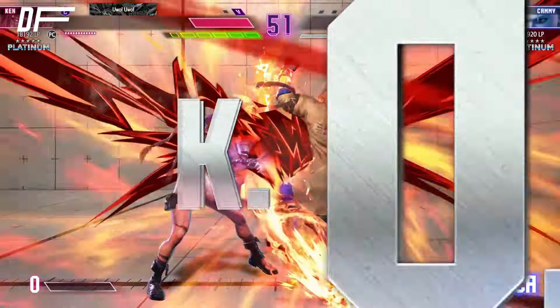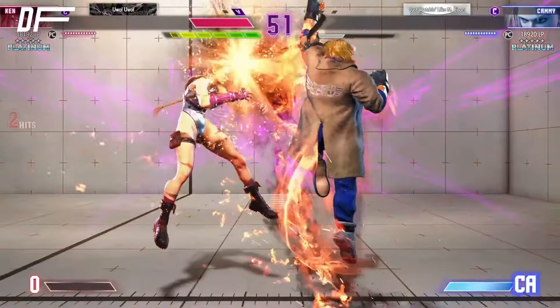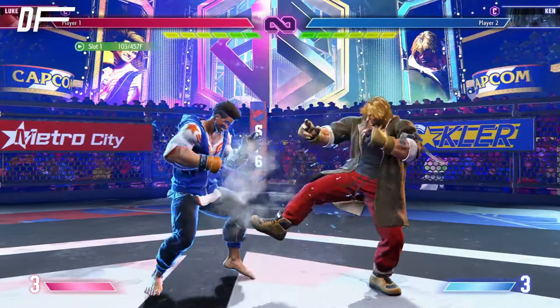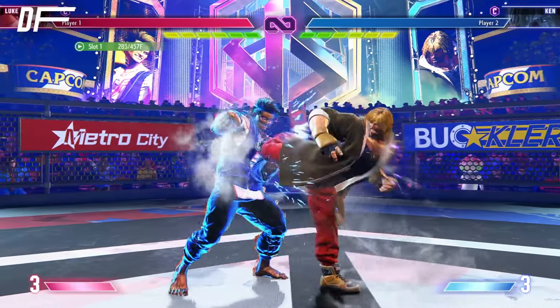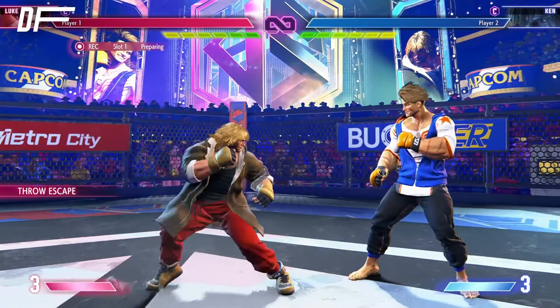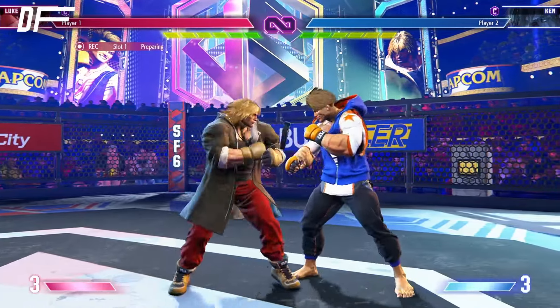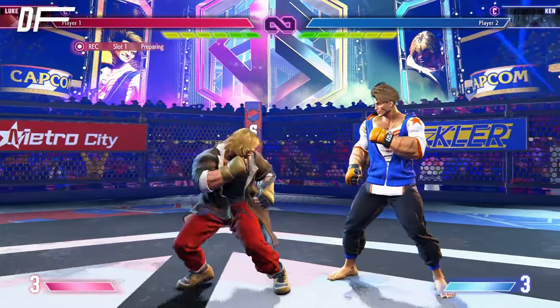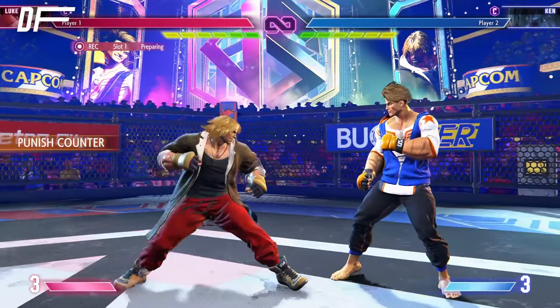For starters, let's look at some of the safest and most reliable options before briefly covering the riskier ones. Using a parry will let you cover all Jinrai follow-ups without having to react to the high-low mix. However, the Ken player can adapt and go for a throw instead, so that's something you have to pay attention to.